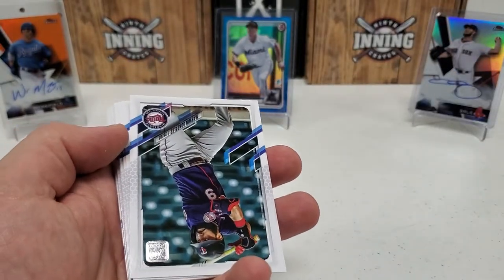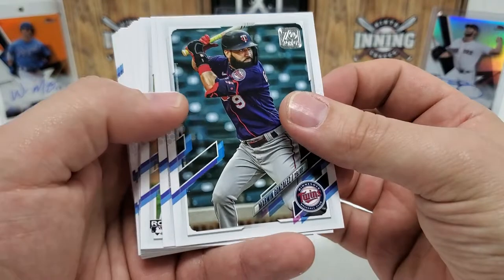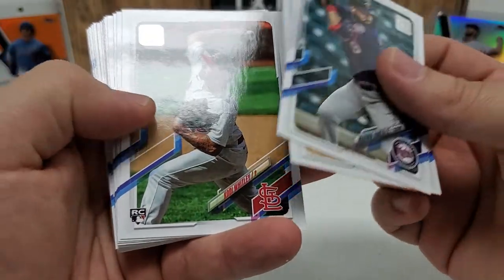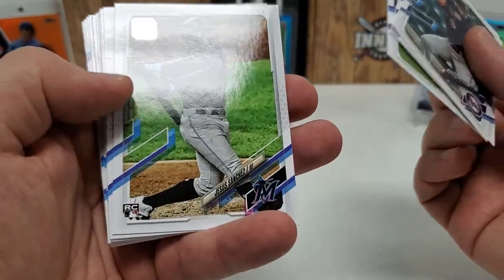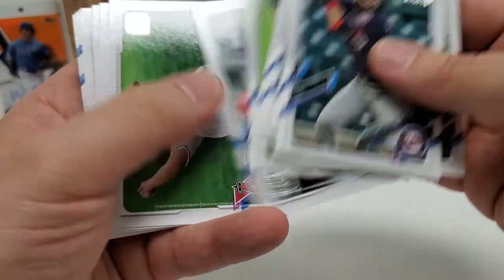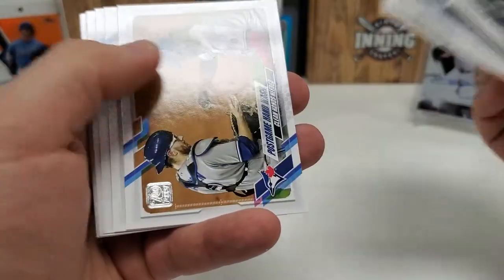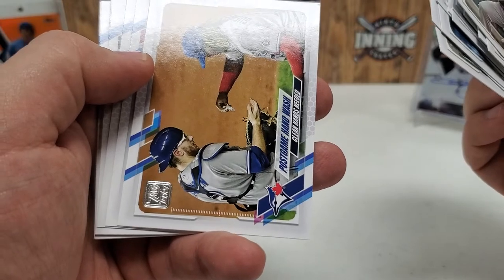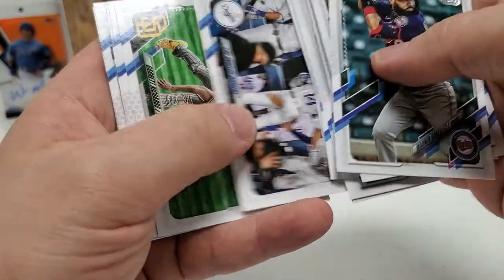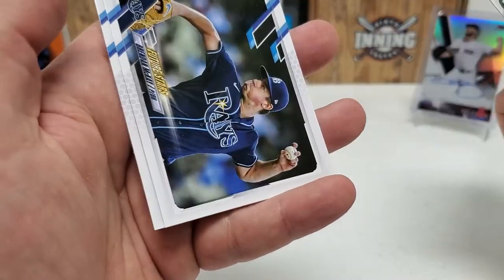We're not going to hit any autos whatsoever today, no relics either — apparently. But that's alright, we got some short print action, some gold cards of decent players. Marwin Gonzalez, Brandon Woodruff, Cody Whitley rookie, Mike Yastrzemski, Jesus Sanchez rookie, Patrick Corbin, Tony Kemp, Nick Neidert rookie, Nick Senzel, Dylan Bundy, Mitch Hanager, Nationals team card, White Sox team card. Post-game hand wash — talking about the COVID era we're in. Max Scherzer, Dodgers team card, Garrett Richards, Jake deGrom, Joc Pederson, Jake deGrom again as league leader, Brendan McKay future stars, and Tyler Chatwood is our final card.